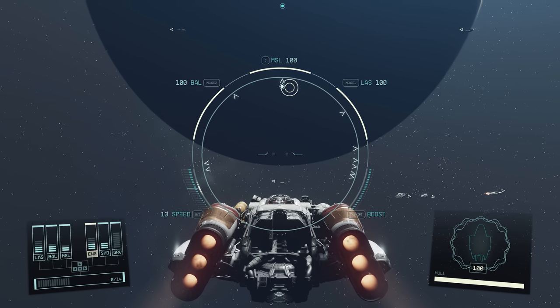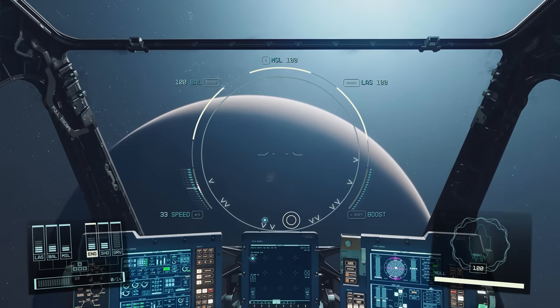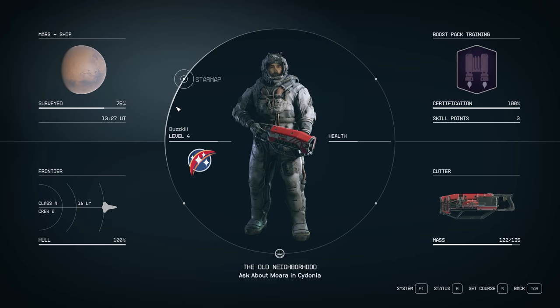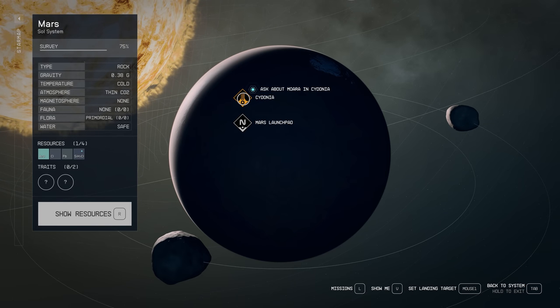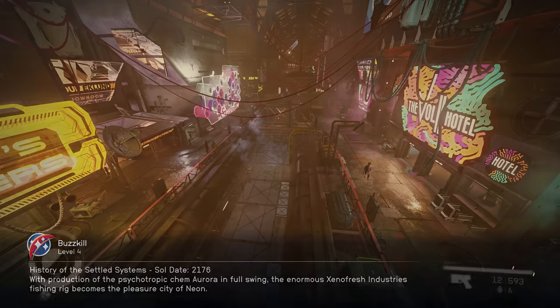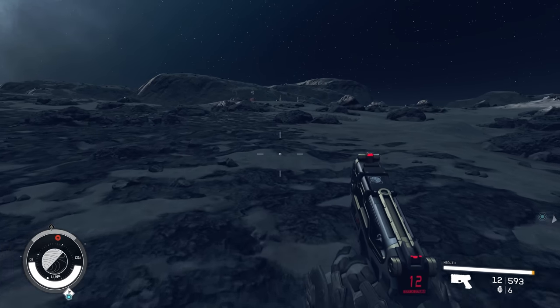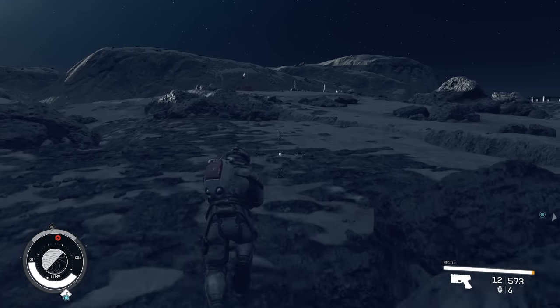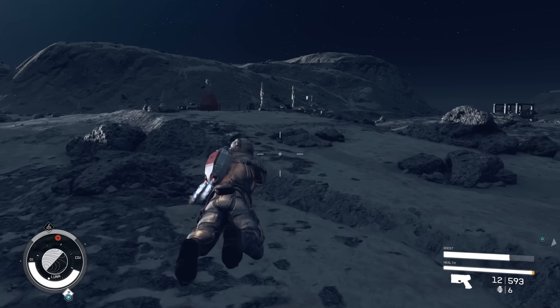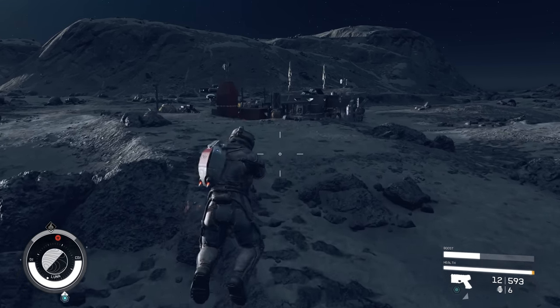Planets and moons can be scanned from space for a general idea of point-of-interest locations and resources, and these scan results can be further enhanced through your skill trees. Technically you can fly from planet to planet within a system, but it will take you a bit of time even using your ship's limited boost reserves, or you can use the fast travel system, at which time you get a brief animation and arrive at your destination a few seconds later. Landing on planets gives you the option to choose an area of interest, or you can just randomly pick a zone, with full planet exploration available but not continuous circumnavigation.